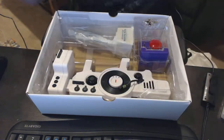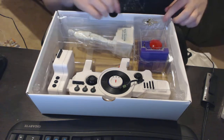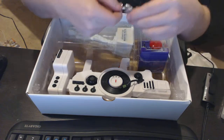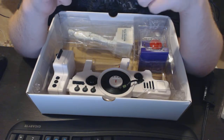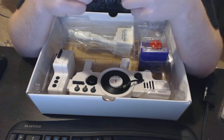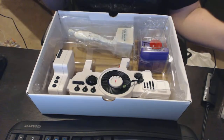Let's remove the first layer and start with this little thing in the corner here — a nice little Saints Row keychain. It's kind of cheap but kind of cool nonetheless.